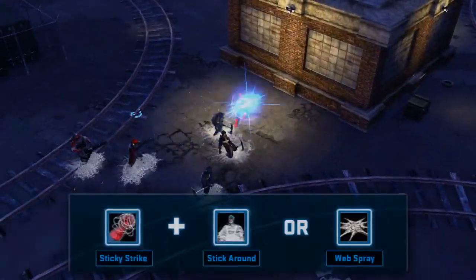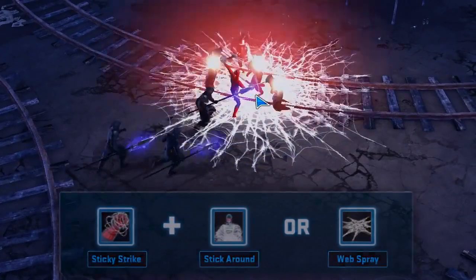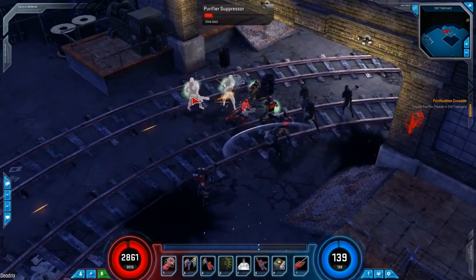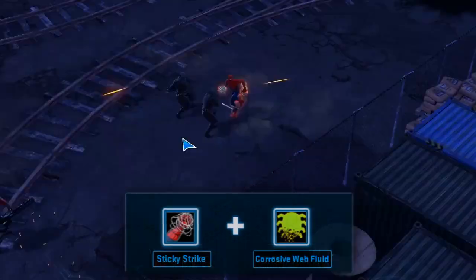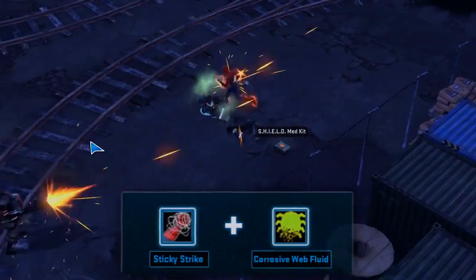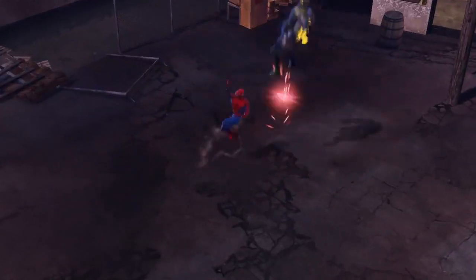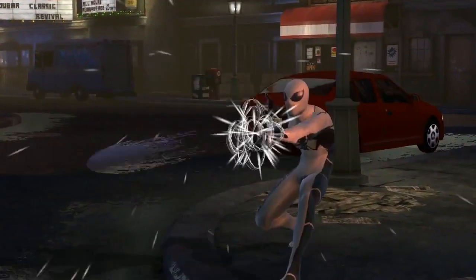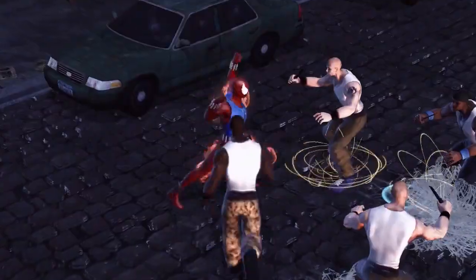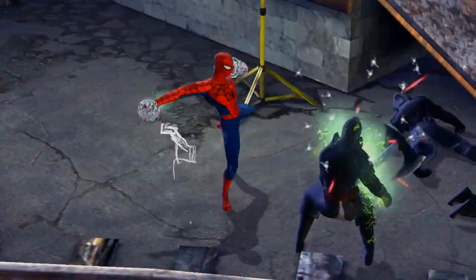Sticky Strike has a ton of combo potential. Not only does it deal double damage to targets that have been slowed and immobilized by moves like Stick Around and Web Spray, it also counts as a web attack, allowing it to deal additional damage with corrosive web fluid. Spider-Man has so many tools at his disposal that there really isn't much he can't do. Able to leap through the fray, pick off enemies with ranged attacks, or control the battle with sprays of webbing, Spidey will quickly become one of the most versatile heroes on your roster.